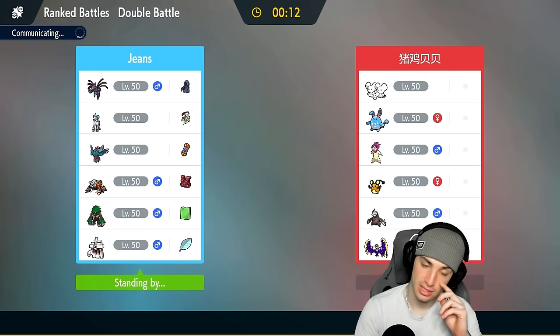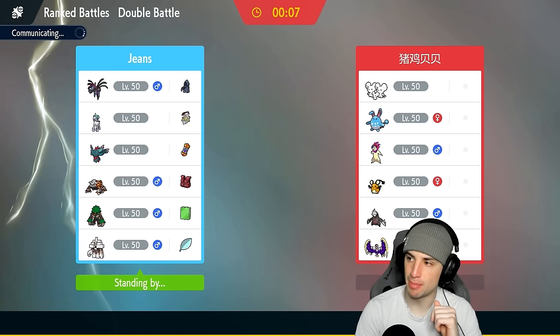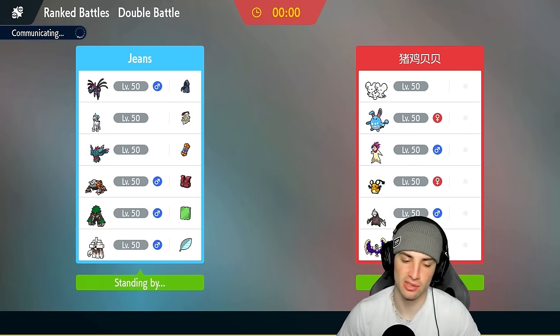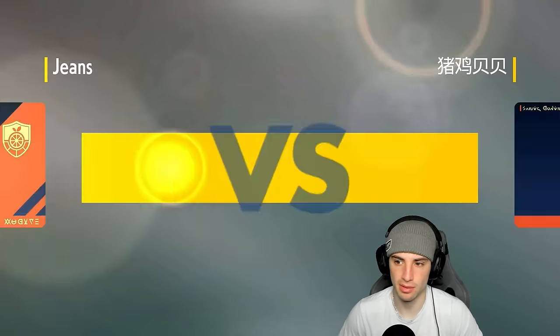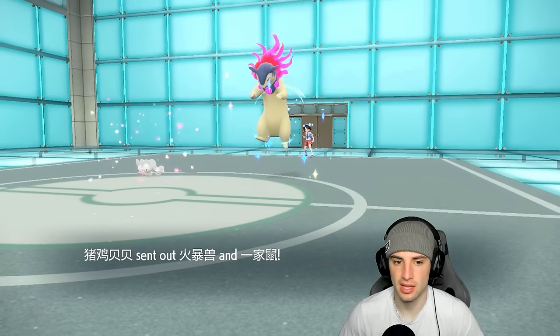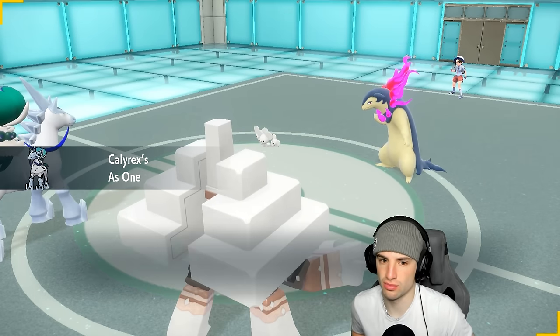But if I can just pop Trick Room and start throwing Salt Cures around, that's in my best interest. I like this lead - we have Wyrd Wind in case they want to use spread moves with Suicune and Typhlosion. They end up going into Suicune and Typhlosion, okay. We're gonna Wide Guard and Trick Room.